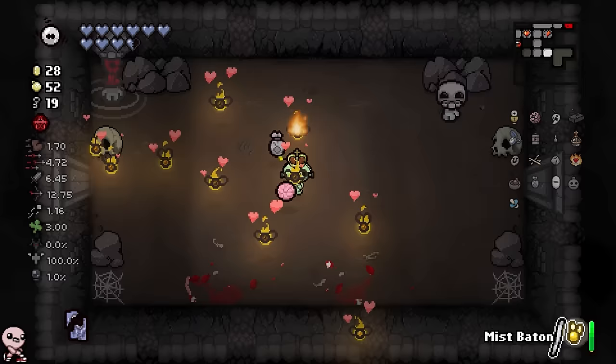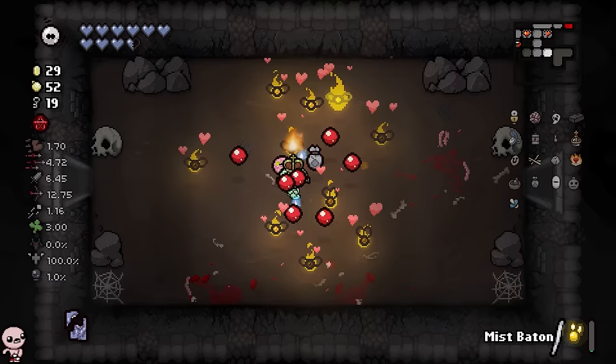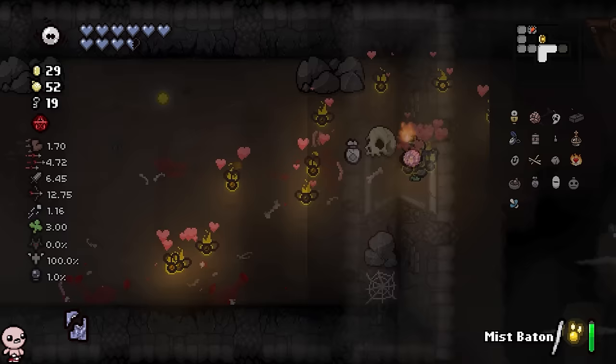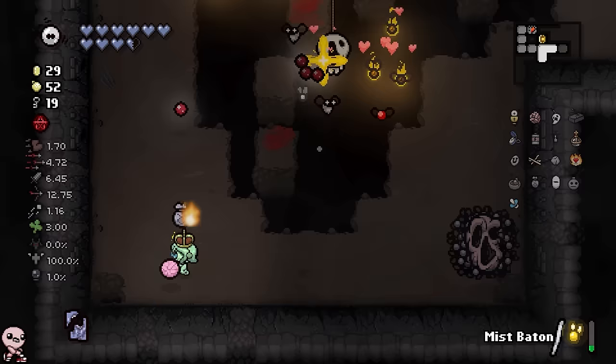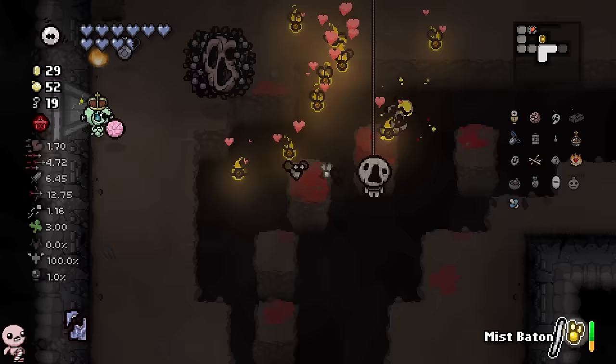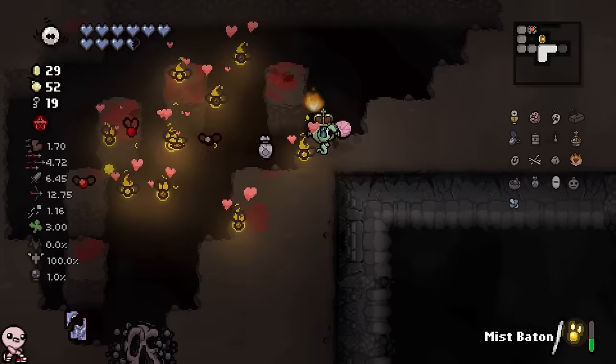I realized that originally I was correct and I've been getting scammed. Every single time I press Q while I have a full battery on my Mist Baton, it takes it away. And only then do I use the Q and I'm back down to zero charges. What happened to my extra charge, video game? You little goober, you're trying to scam me out here. I can't trust no one on these streets.